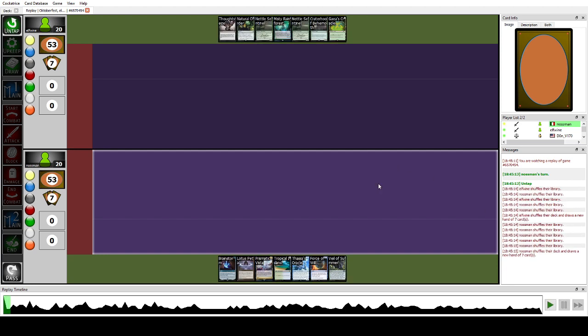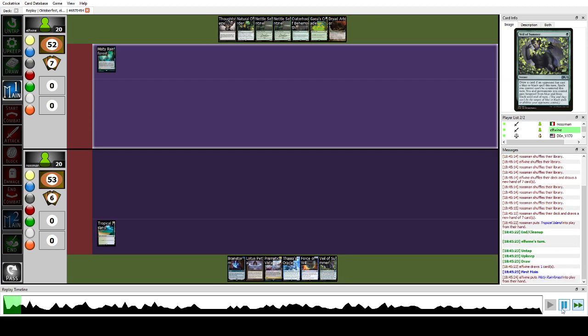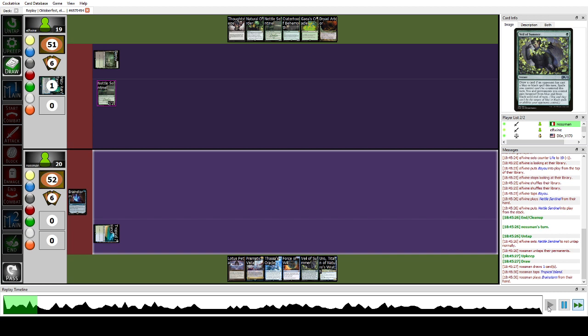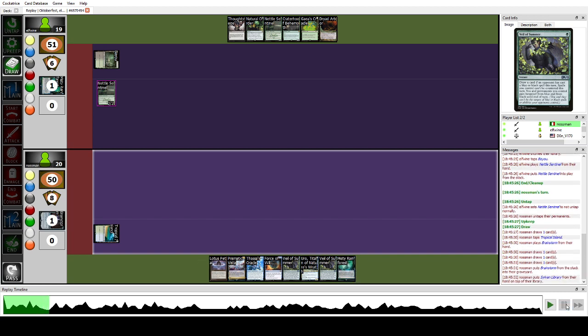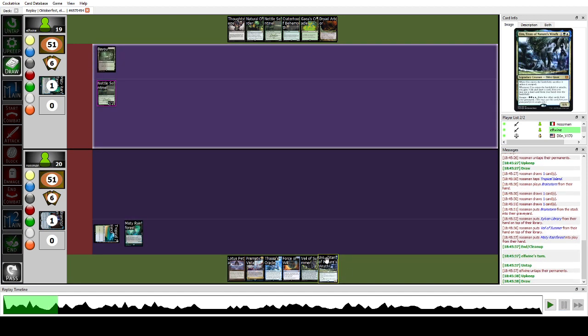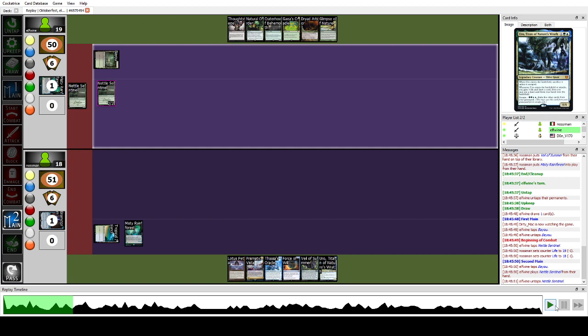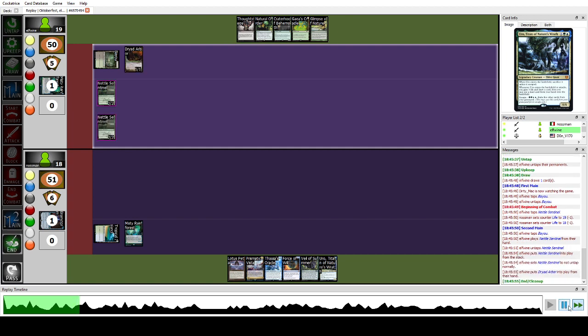For the last game, we have a pretty good hand: Veil of Summer for discard, Force plus pitch, Brainstorm, Petals to rush. I like this one. Play Tropical Island and pass. They go Nettle Sentinel and pass. I Brainstorm, put Sylvan Library on top because it felt a bit too slow. Maybe it was a better card than Uro, but I thought if I found Parting Shift later as an enabler, Uro was needed to combo off in rough spots.